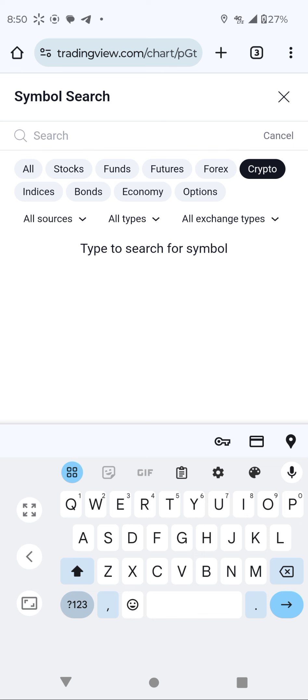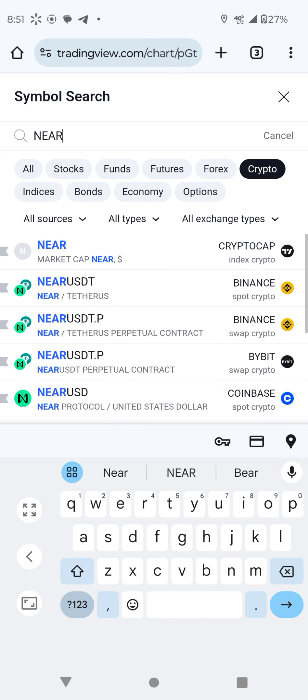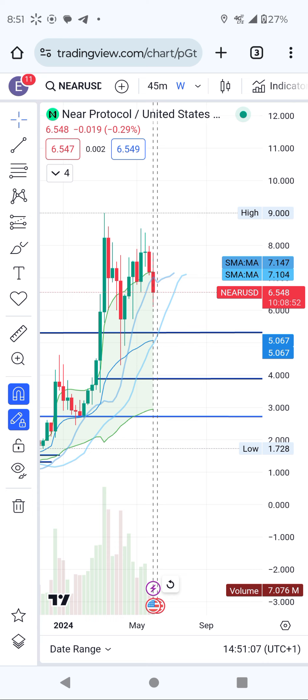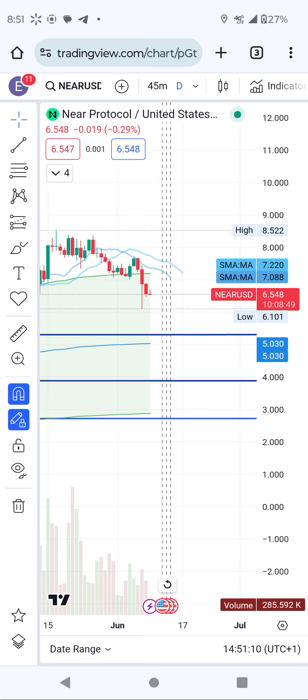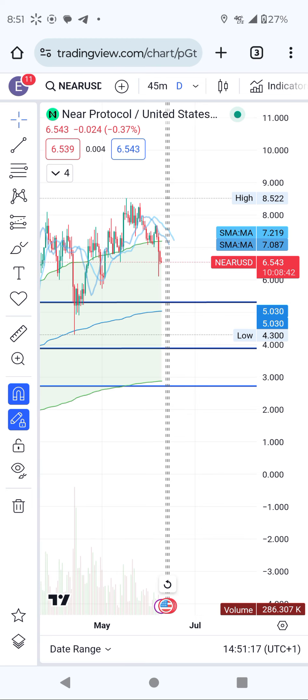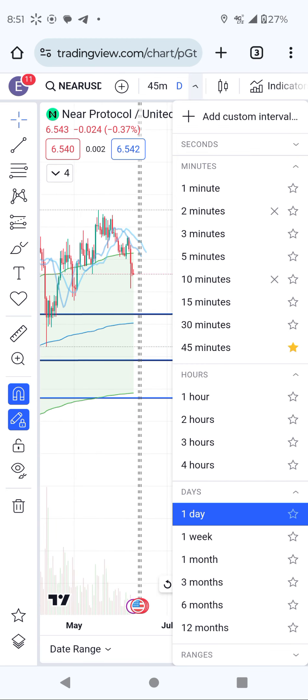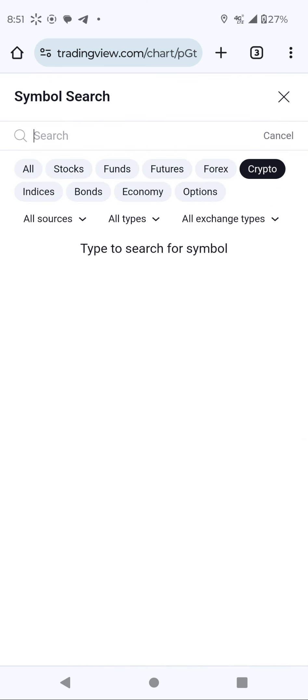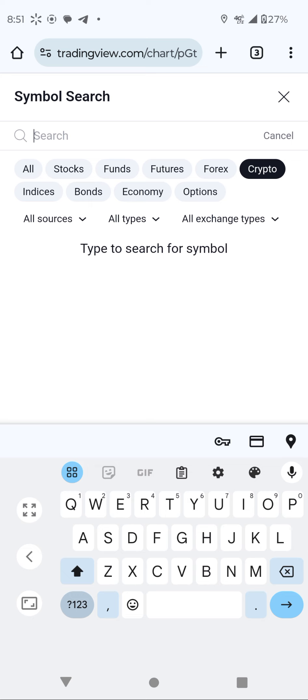Another coin that looks like it's going to crash very soon is NEAR Protocol. On the daily, things are not good for NEAR Protocol. On the weekly, it explains more — if this week and next week open and push like this, whenever it crosses like this, it is going to be crashing hard.